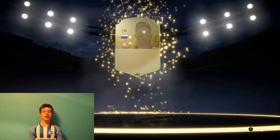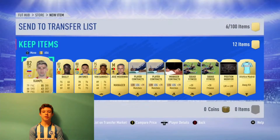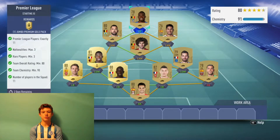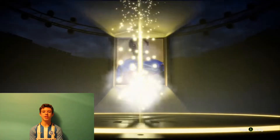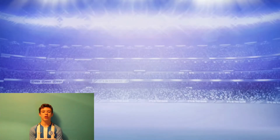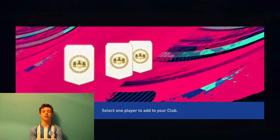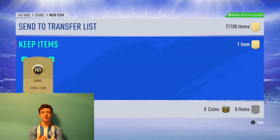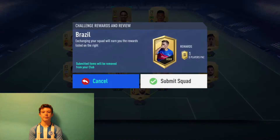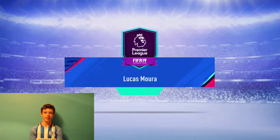From the Lucas pack, we didn't really get anyone good, but he was only like 38k, so he was really good to do. Now, Halloween is here, and the scream cards and all of that are out. What the scream cards are is that they get boosted in two stats, which is pretty cool. They're kind of cheap at the moment, but they're a decent card.